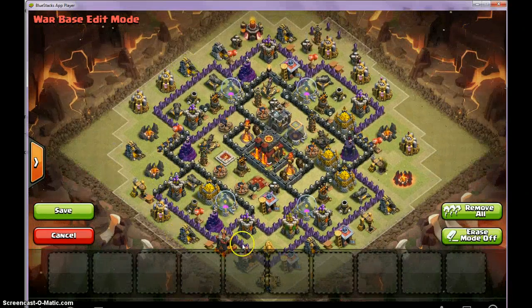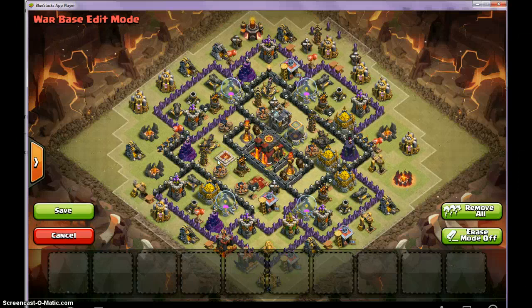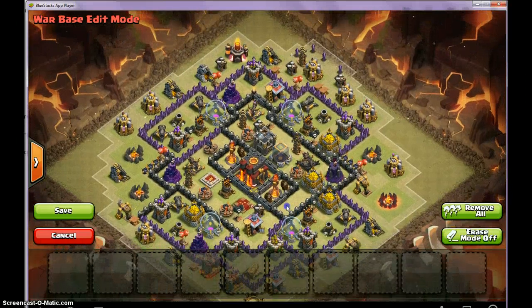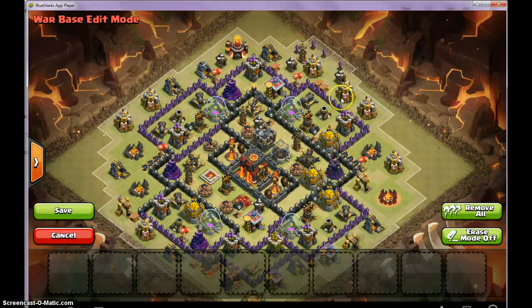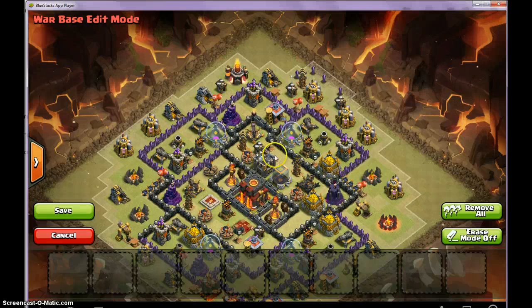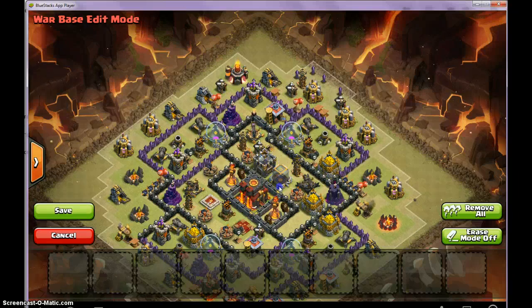Wizards are probably just going to run around the base. They might go inside, but if they go inside they're probably going to get fried. So you want to place Spring Traps in random places where Golems don't travel over. Outside of the base, if you want to place them there, you want to defend against Wall Breakers. If you want to place them inside, just random spots where Golems won't travel over.